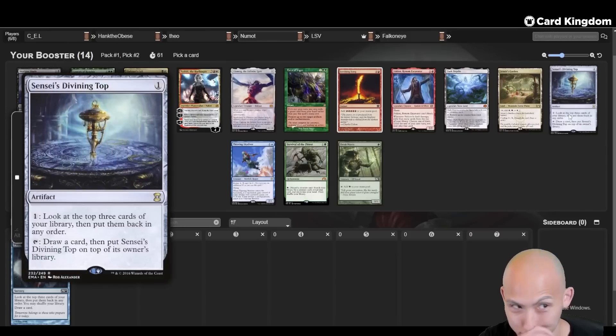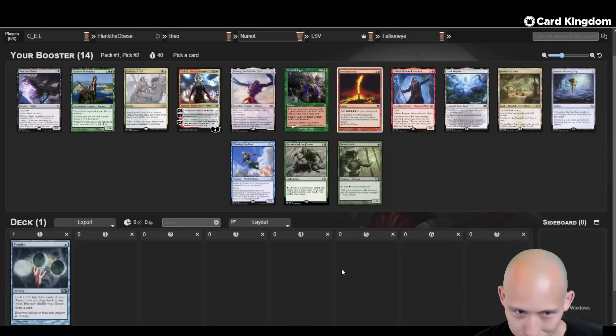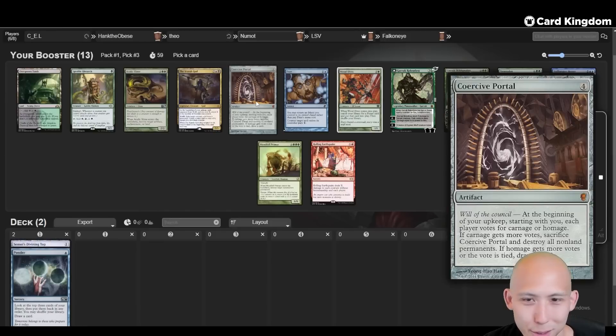Similar to Ponder, I do like a good Sensei's Divining Top quite a bit. That card is nice especially if you're going to go a combo route - I haven't drafted much aggro in this cube, I've been drafting a lot of combo lately. Other good choices here: Thieving Skydiver, always going to find a hit in your opponent's deck. Jetmir's Garden is okay, there's an Elvish Mystic, Doric, Coarser. I'm just going to take the Top, leaning maybe towards a blue artifact deck. Let's see what happens - there's a Portal now for the artifact strategy.